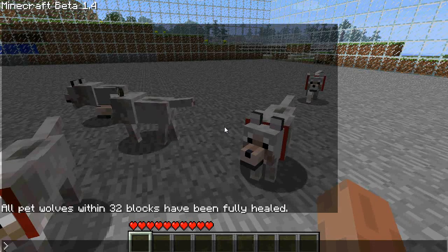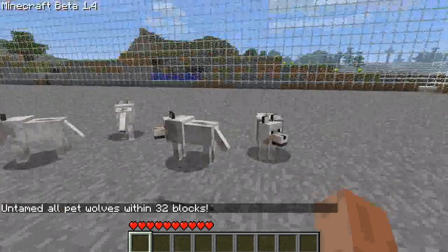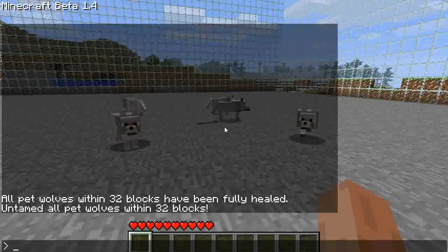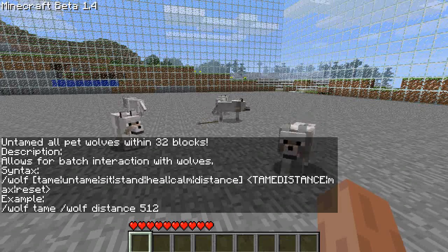Maybe you don't want your wolves anymore and you don't want to kill them — you just want to release them into the wild. You'll do wolf untame, and it untames all the wolves. If you ever need any help with syntax, just remember wolf help and you'll get some help.